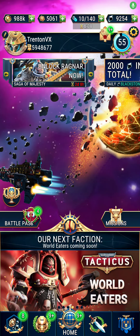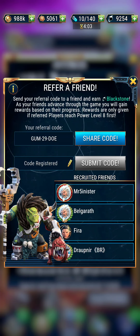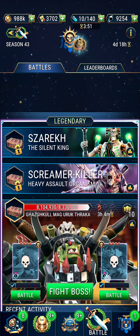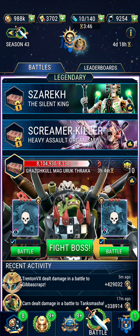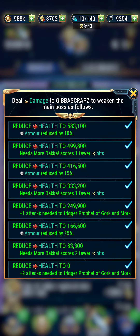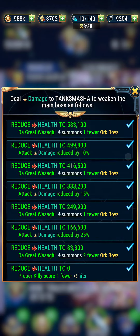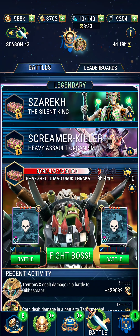Hello, welcome back to Zarnok Gaming. My name is Trenton Von Zarnok and today I'm going to be doing a video about Gibba Scraps on the current season L3, which will be for season 43. We just knocked Gibba down and of his 666,400 health managed to do a hit for 429k.